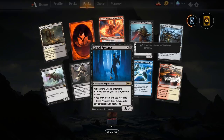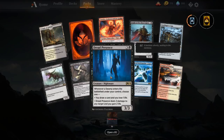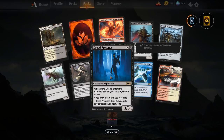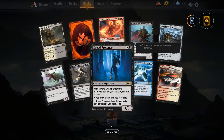Dread Presence — three and a black for a 3/3. Whenever a swamp enters the battlefield under your control, choose one: draw a card and lose one life, or deal two damage to any target and gain two life. We used this in a scapeshift build — there's a Jund scapeshift list going around running this card. What you do is scapeshift and make lots of swamps enter at the same time, dealing two damage per swamp. All you need is ten swamps to enter throughout the game to kill your opponent with Dread Presence. Get up to ten mana, scapeshift and replace them all with swamps — one-shot kill. It also works in mono black for the card advantage, and the Dread Presence itself can regain any life lost from its second ability.